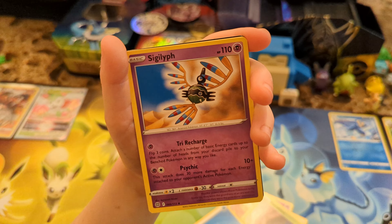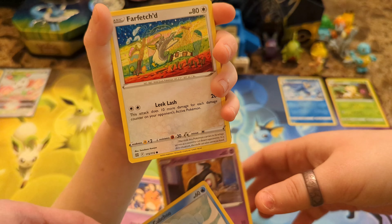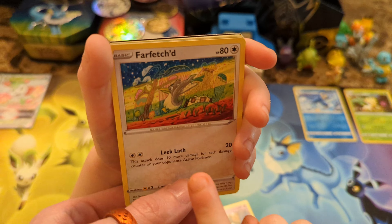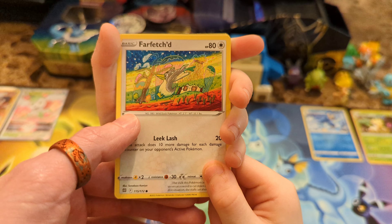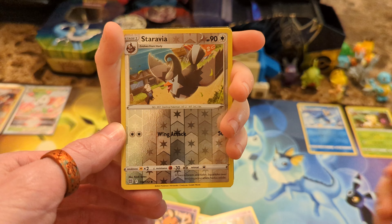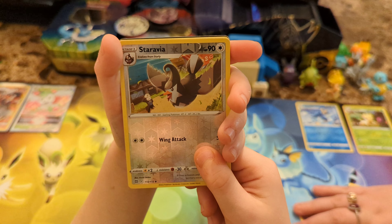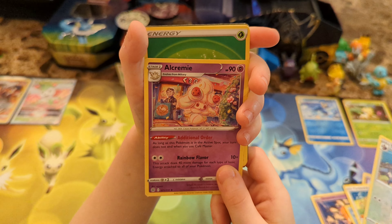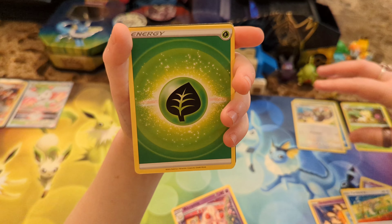Let's check out what we get in this last Brilliant Stars pack from our first three-pack blister pack. I saw a Dustox! Oh, a Dustox which we saw. Look at that psychedelic-looking Farfetch'd - yeah, that's probably by Tomokazu, right? Yep, Tomokazu. Oh my God, psychedelic Farfetch'd, it looks so cool. We've got a Staravia reverse holo. And let's check out what our rare is - just an Alolan Raichu for the rare.